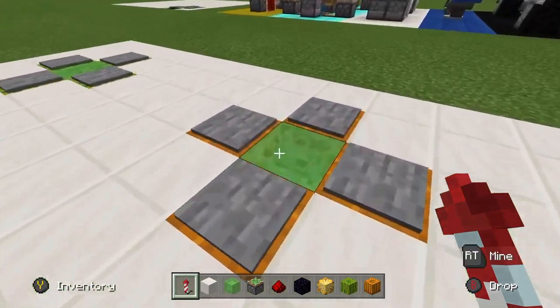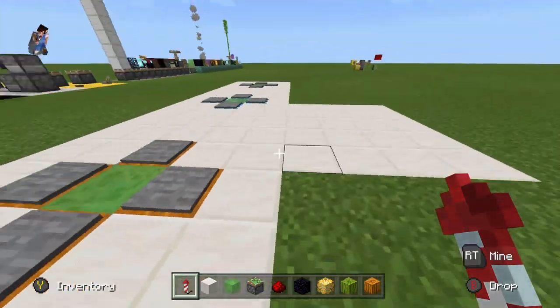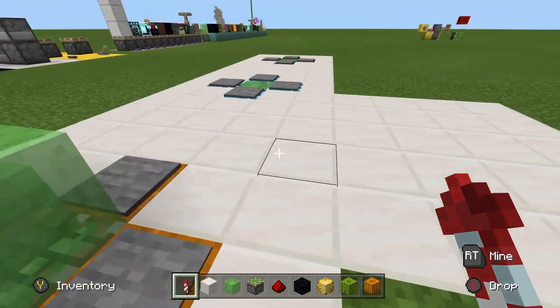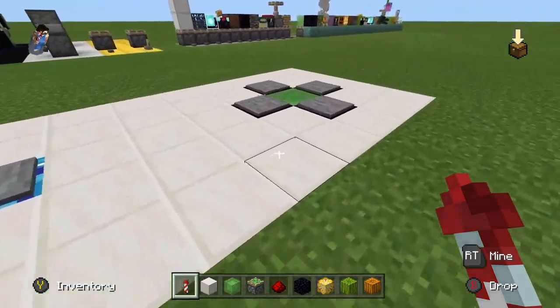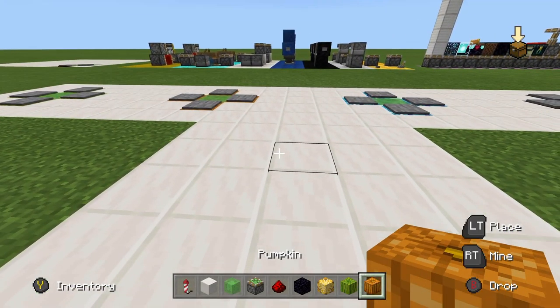Alright, so this is how you build the machine. They're all the exact same thing — it's just a sticky piston launching a slime block up so you fly up in the air. The only problem is that you have to find blocks that sticky pistons don't stick to. The most efficient blocks I've found to use for these launch stations are obsidian, glazed terracotta, melons, or pumpkins.